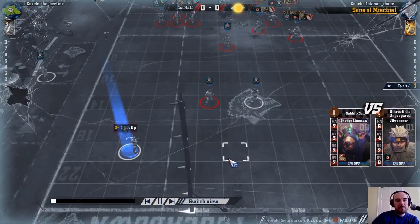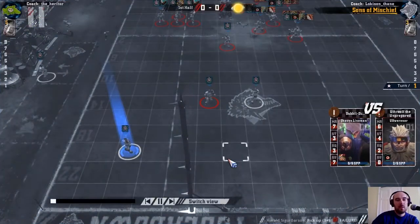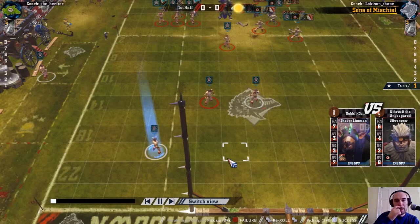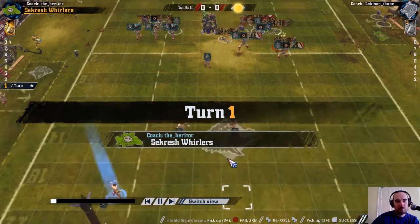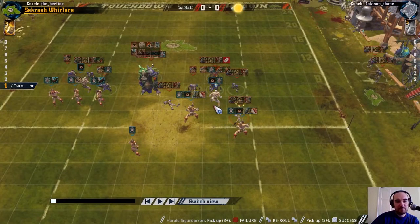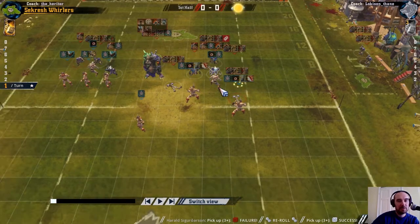A bit of shuffling around back here and we'll go for the pick-up, which has failed but is successful on the reroll. There's no getting at that ball for me this turn. But what they have left me is standing this goblin up, which gives me what I've been looking out for: a 2-dice hit on an off-Werner with my Mighty Blow Claw blitzer.